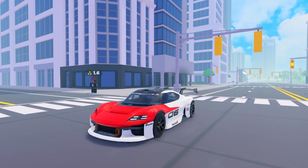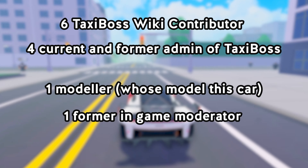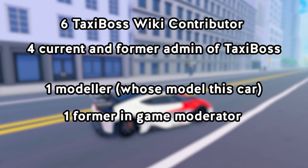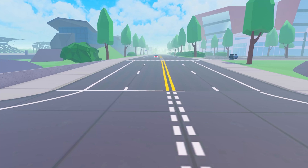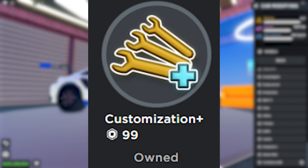You might be wondering how do you get the Porsche Contributor R — well, you cannot. This car is only given to up to 6 Tessiboss weekly contributors and 4 current and former admins of Tessiboss. It is unfortunate that it isn't for the public, but the good thing is we can use Contributor R rims for our cars with the Customized Plus game pass.